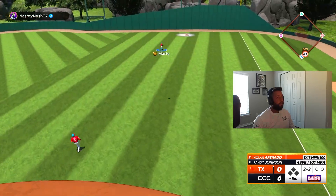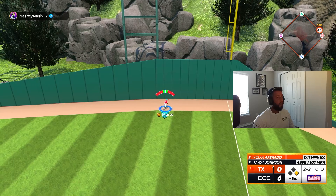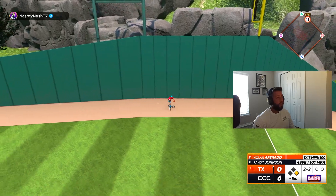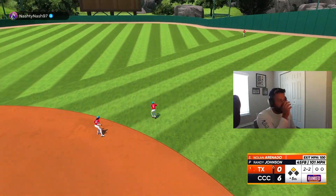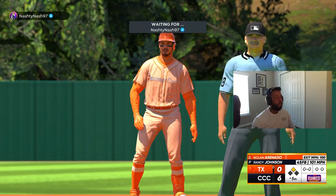Good swing — I should have maybe tried to throw it above the zone or off the plate away, see if we got him chasing. We did get him chasing but it was 2-2 and I didn't want to risk going 3-2. In this situation though I probably could have gone 3-2 just because I'm up 6-0.